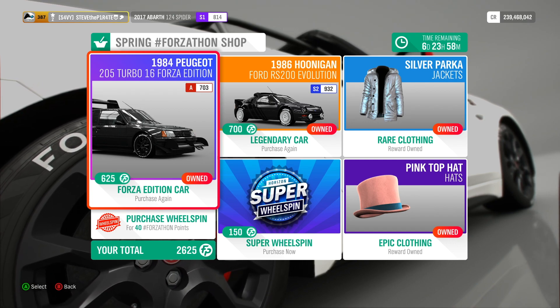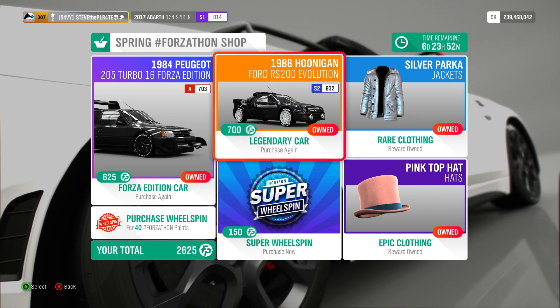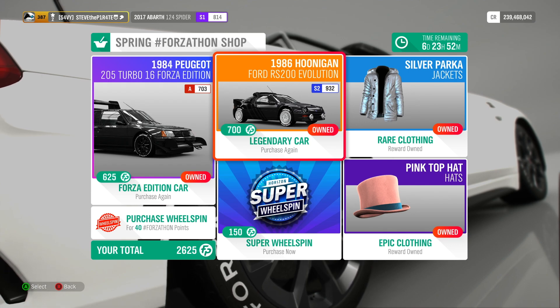Most of you probably own that one already. We also have the 1986 Hoonigan Ford RS200 Evolution. You can get this one for 700 Forzathon points. If you don't own this one, I highly recommend you get it — this is a really good car.